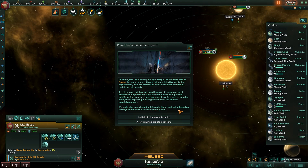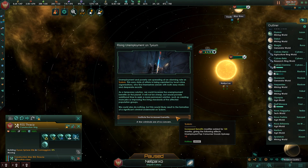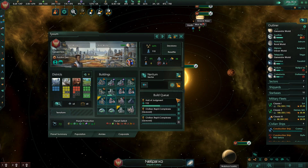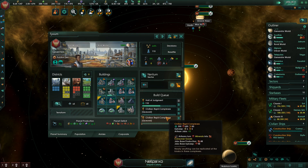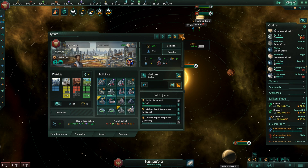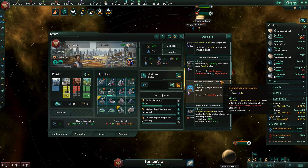Rising unemployment on Tixium - we can institute increased benefits or say a few criminals are of no concern. Let's go ahead and institute increased benefits and take a close look at Tixium. We're about to fix this issue - they just need to wait on their buildings to finish.